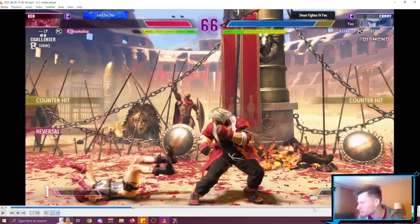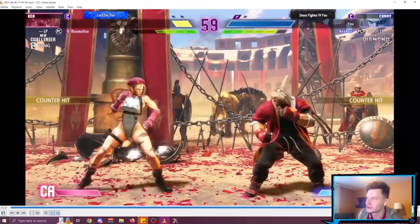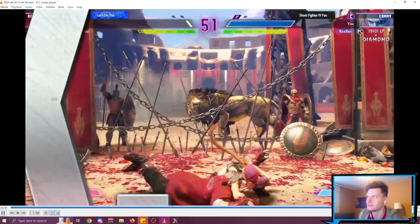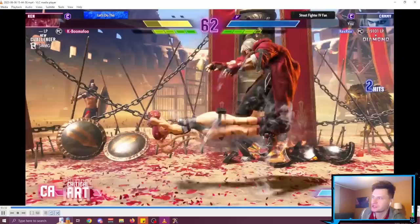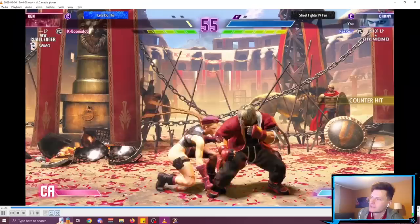In the same Street Fighter 6 game from element one, a minute later I'm walking back and forth. I noticed Ken became much more patient — only pressing jabs, neutral jumping, or blocking. So what do I do? Just walk up and throw him — boom. He's walking back and forth, not biting on heavy kick. He's only doing jabs — walk up throw. Very similar to what we saw in the Sakura video.